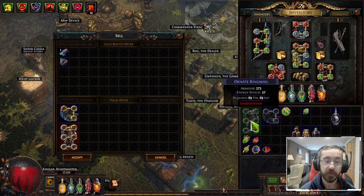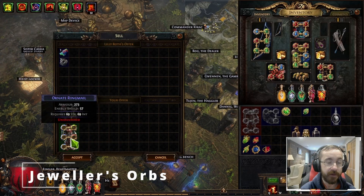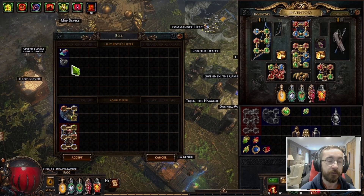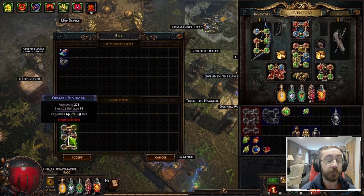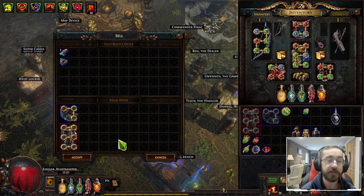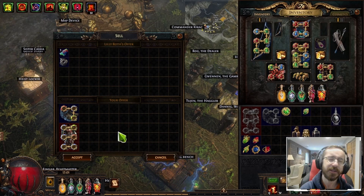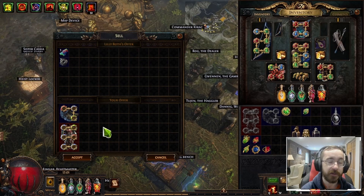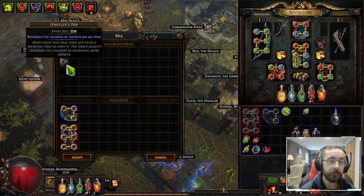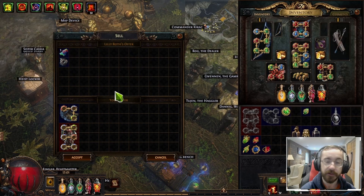Next up, Jeweler's Orbs. If you vendor an item that has six sockets to an NPC vendor, you'll get seven Jeweler's Orbs. These aren't going to show up until later in the campaign, and they can only be on chest pieces and two-handed weapons, so they're not going to be super common, but you should still see quite a few of them especially in the late game. Pick them up, send them to a vendor, and you get seven Jeweler's Orbs.